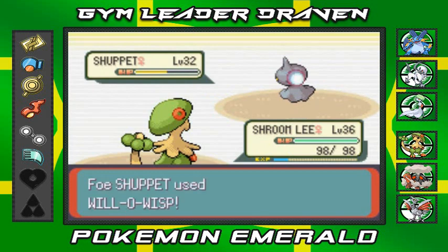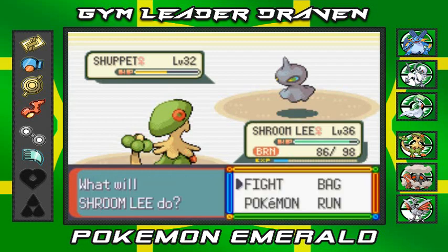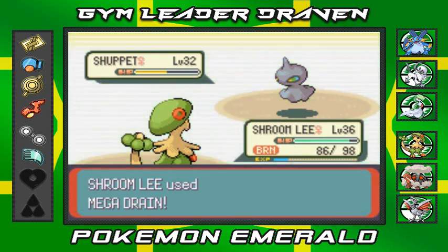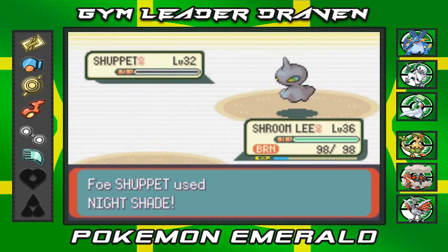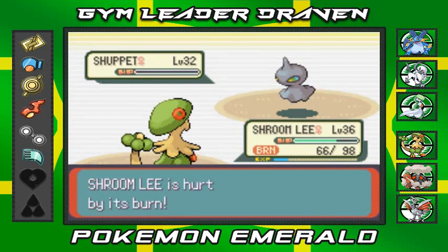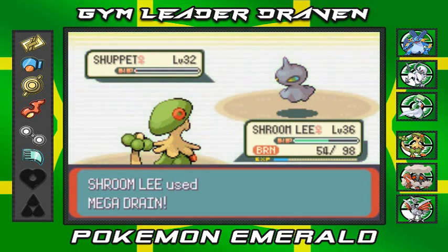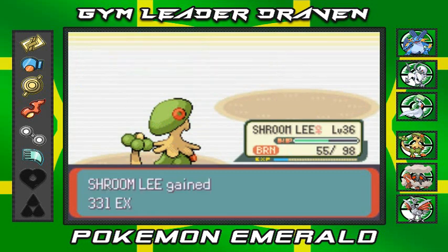That takes quite a few. Here we have Will-O-Wisp — that will burn us. We're burnt. Let's go with Mega Drain again to save us the trouble of getting defeated. Nearly beats them — good God! Here comes a Nightshade plus a burn attack, so we kind of screwed ourselves. Another Mega Drain — this time for the win! How do you like that, Shuppet? I like calling it Shuppet.